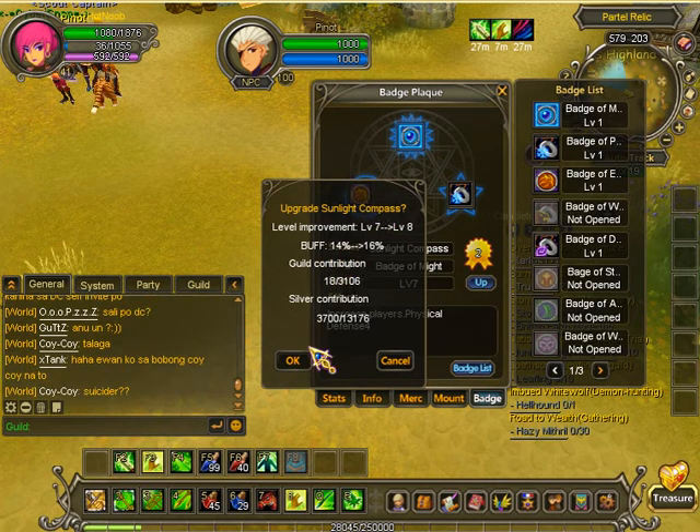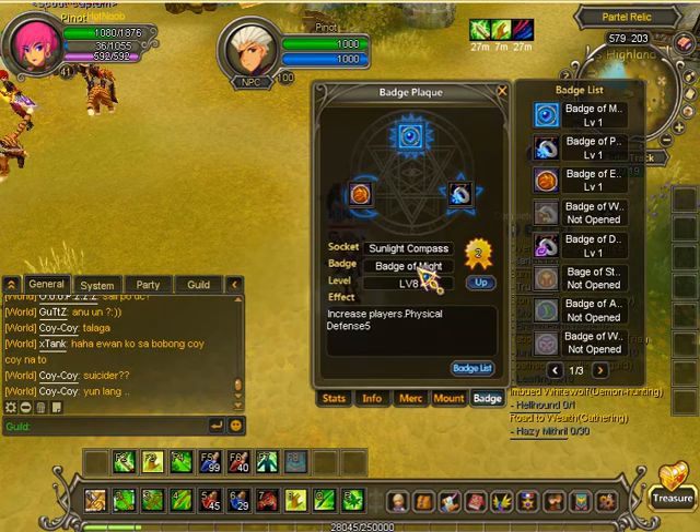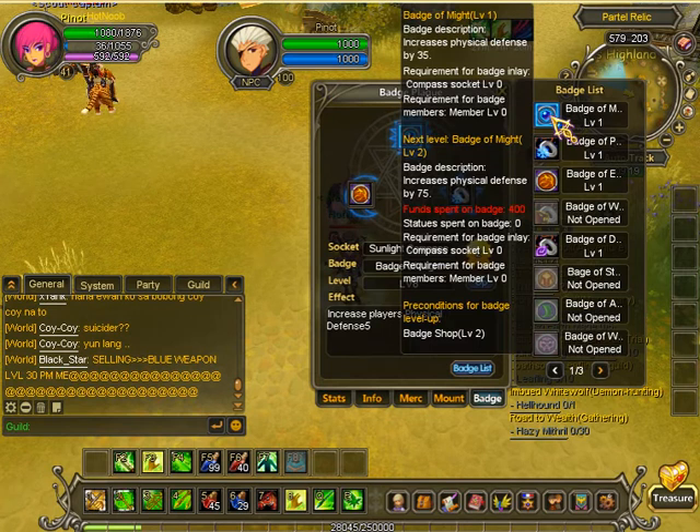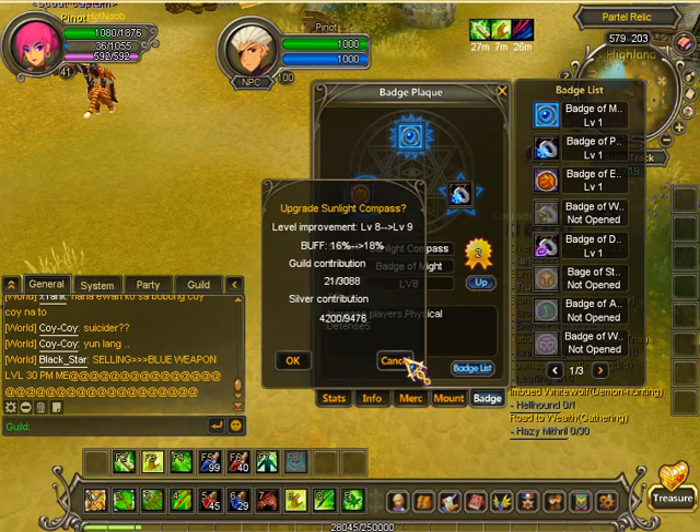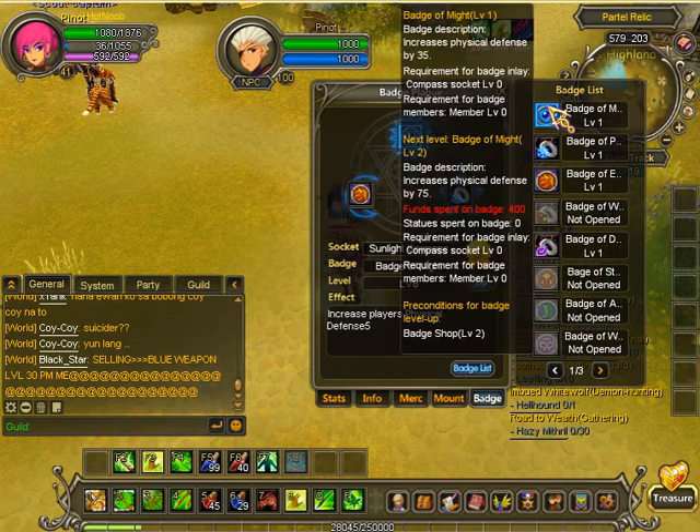The buff percent is actually multiplied with the effects here. I'll press OK and then it's level 8. It's actually multiplied with the effects here — the buff percent is currently 16%, so 16% of 35.